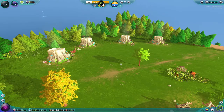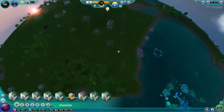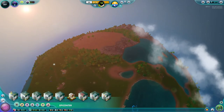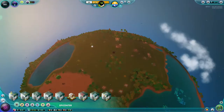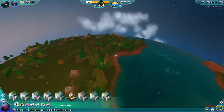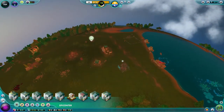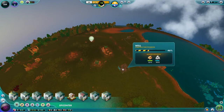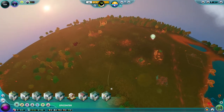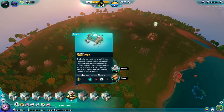I believe we've got a good amount of pumps at the moment. Because we positioned ourselves here we have one, two, three water sources to take from, which is ideal. Pretty much all we have left is another well and the warehouse to be built.